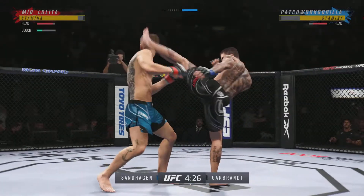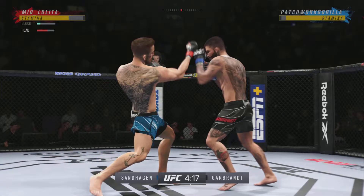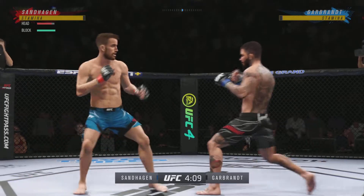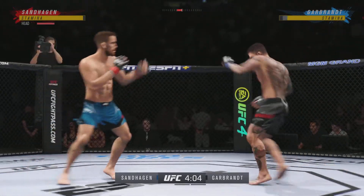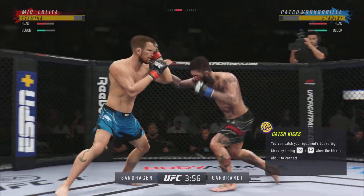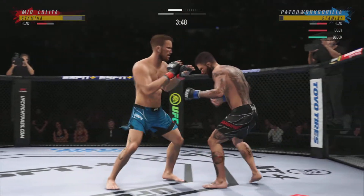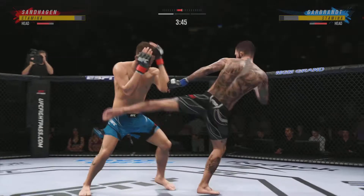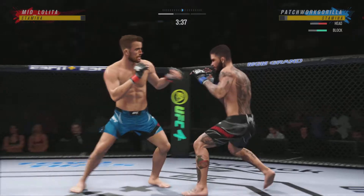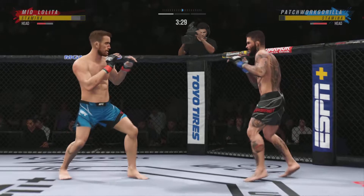Nice straight punch there. Must be nice to have a reach advantage like this. Just out of range with that right hand. Perhaps a sign of things to come as he lands a kick there — nice kick landed. Headgear's not allowed, but he has raised his hands and he's doing a nice job protecting his head. A lot of times, shots to the head will knock you out, but not this time. This guy's making sure nothing lands.